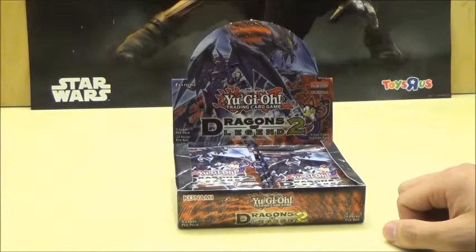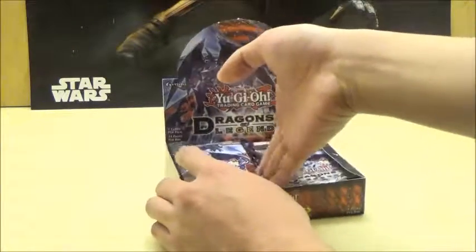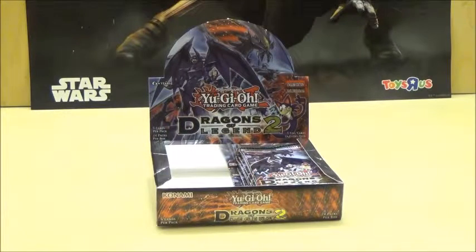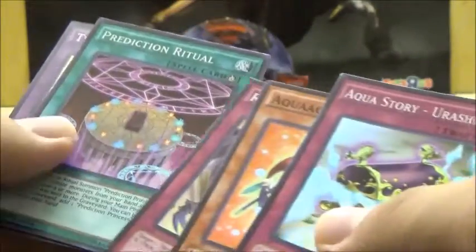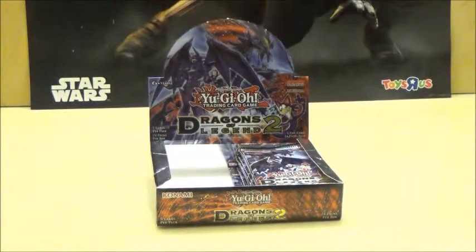Hopefully the boosters will be able to open much easier. To start off, we have Aqua Story, Urashima, Red Eye Spear — pretty good — Prediction Ritual, and ooh, Tyrant Burst Dragon! Looks like we're starting off pretty strong. Okay, so that's the first pack.